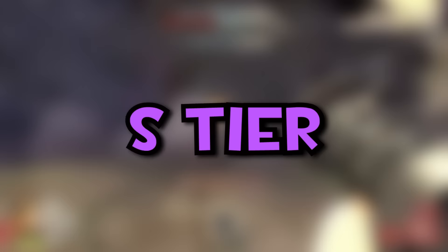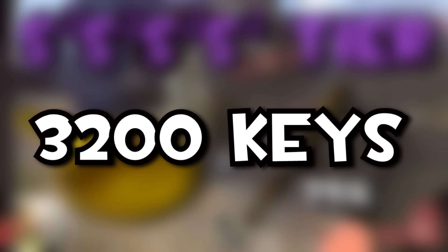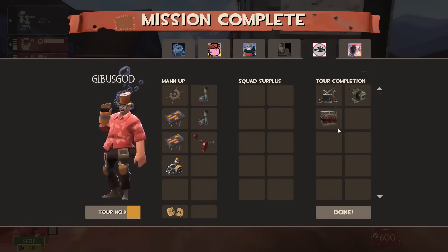The pan isn't just S tier — it's quadruple S tier, and all of the S's are squared. The Golden Pan is worth almost 40 times the price of the Eyelander at 3,200 keys. Its estimated drop chance is seemingly anywhere between 1 in 10,000 on the low end and 1 in 19,000 on the high end. So if you get the pan, you've won the game. Simple as that.